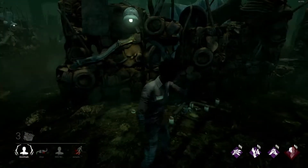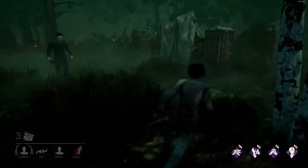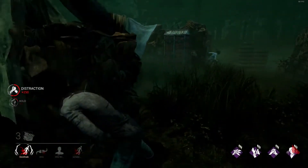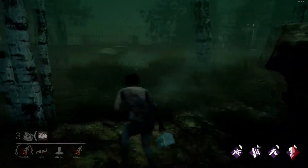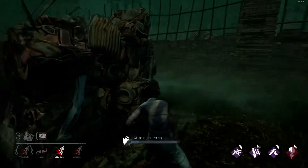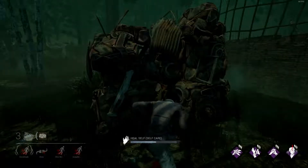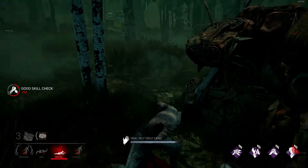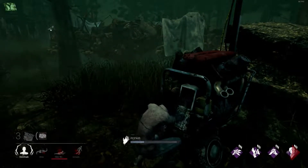You can also use gestures in this game — you can point to tell your teammate where the killer is. Yes, come for me! I'm just going to run because I can't afford to get caught. I need to pick up a toolbox. Those two are duking it out so I'm heading off to do generators — we need generators to get out of here.